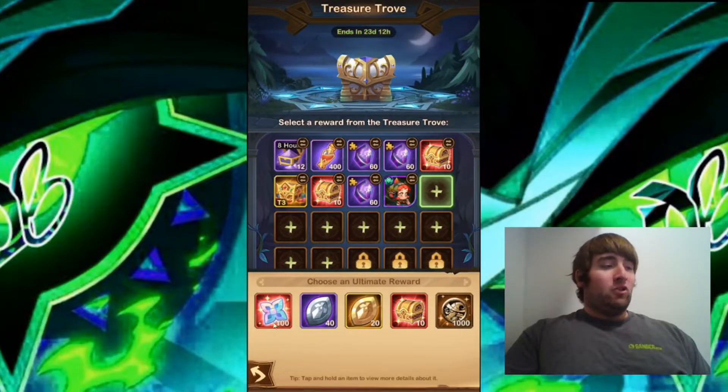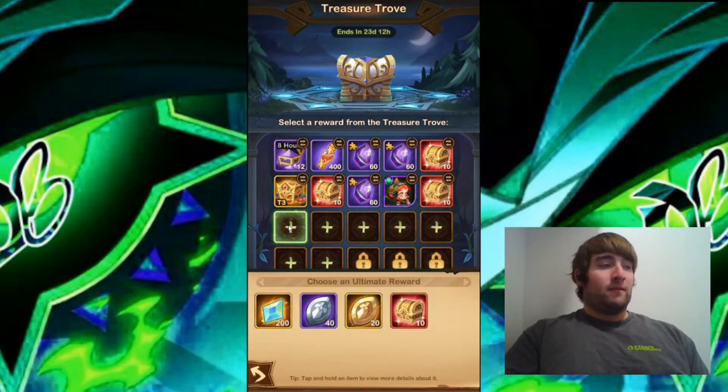The tenth one has Elemental Cores, your emblems, and 1000 Po Coins. I'm going to go for the Red Chest Emblems, just maximizing my Red Chest. The eleventh one has your emblems and 200 Elemental Cores — again, I'm going to go for the Red Chest.